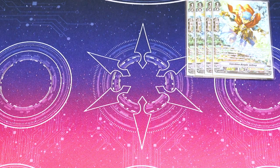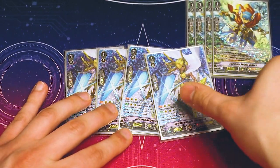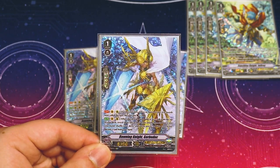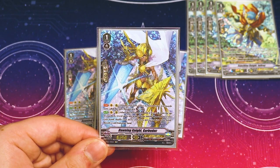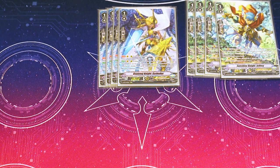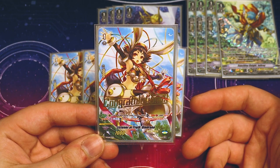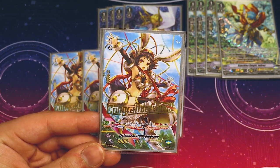Next are 4 Gorbadax — same premise, we really want to see Gurgit or any grade 3. When it's placed from hand, you can look at top 5 and add a grade 3; if you added one, you discard one. It also has your Heal Guardians for heal guarding, and you only need to call 2 or more units to get the extra 5k, so it's really easy to get off. Lastly, we're going 4-4-4 with Dendranes. When it's placed by card ability, you soul blast 1 to draw, or counter charge and get 3k instead — both are really good.